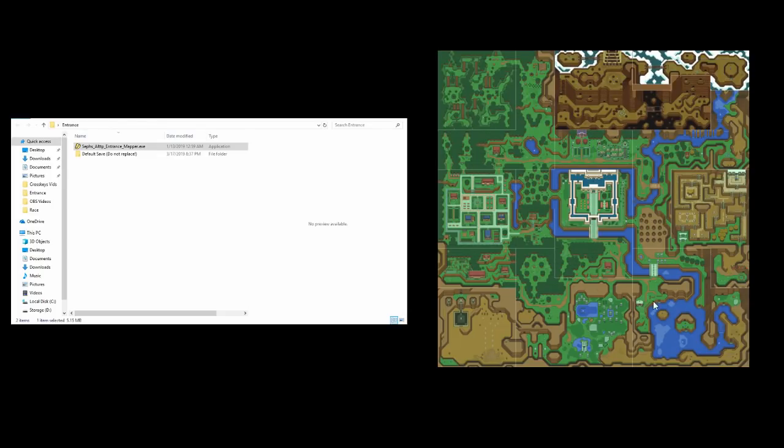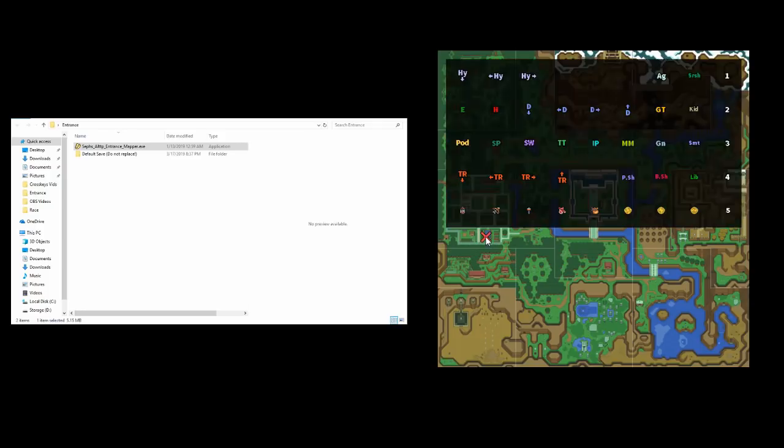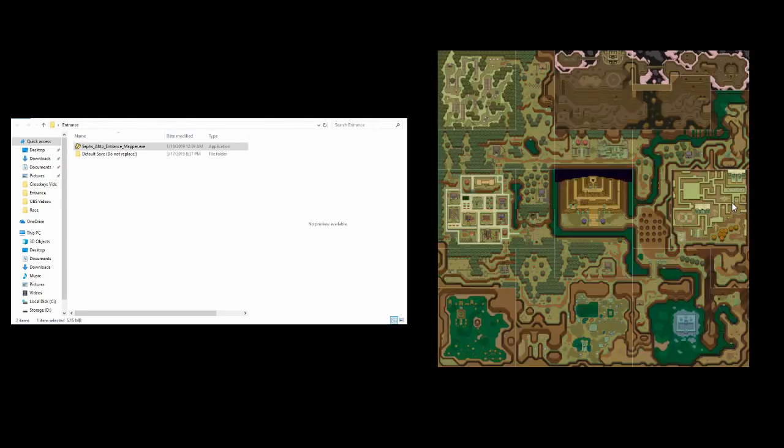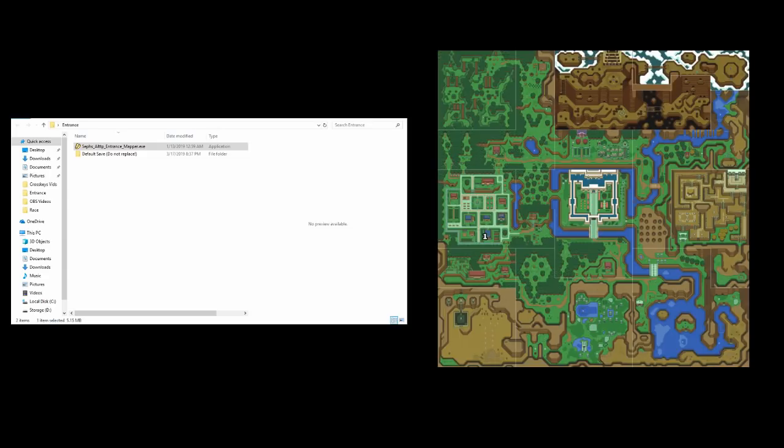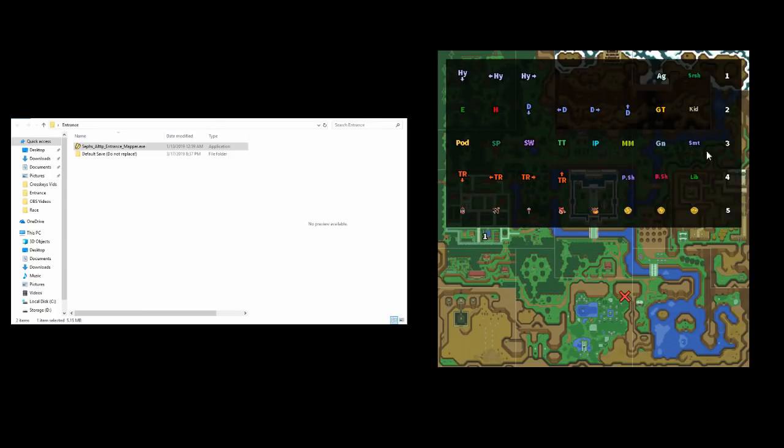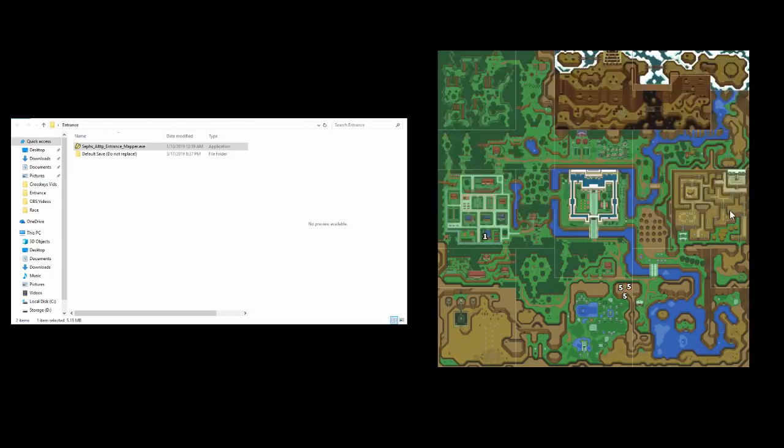When you hit backspace, you can see the Dark World map, which is really nice. For example, if a cave is a connector that takes you to a specific location, you can indicate that. One thing to do when notating entrances: if a cave is Paradox Cave and you mark it with a five, put two more fives next to it — this tells you it's a connector cave with two entrances you have yet to explore. This allows you to keep track of which connectors you've fully investigated.